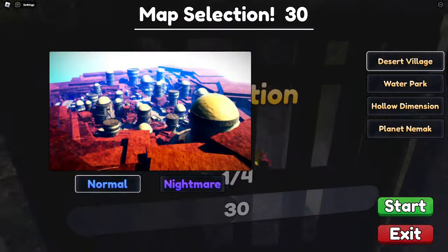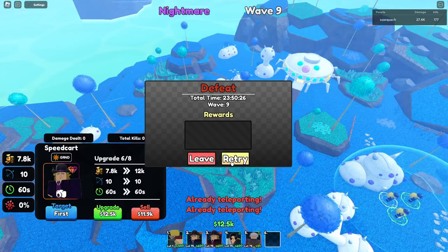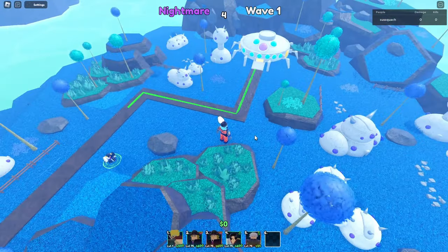Alright, let's go for the infinite. We're going to jump in here. Win an infinite — how do we lose? There was airs. Okay, never mind, that's what we lost. That was a really good run too.